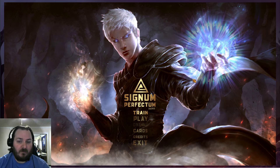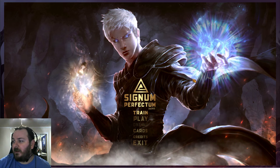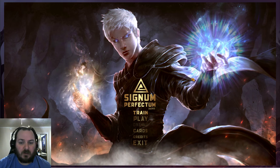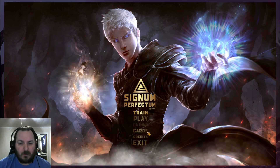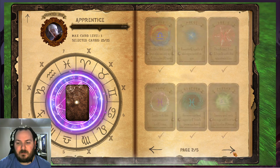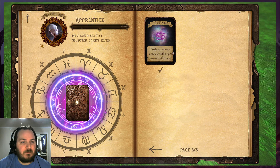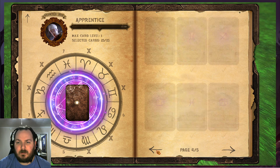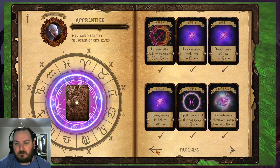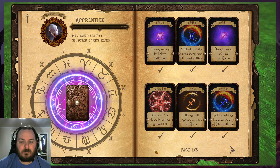So what is Signum Perfectum? It's a collectible card game where opponents fight in turns, casting magic upon each other. They have a card appendix — you can see it tells you all the cards, five pages of them. I have no idea what this means, but the card art looks interesting. I'm not going to say fabulous, I'm not going to say terrible, but interesting is a good adjective to use.